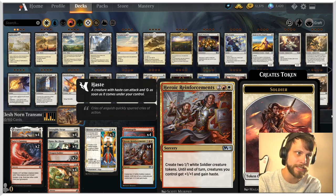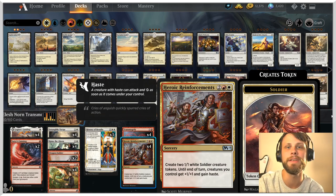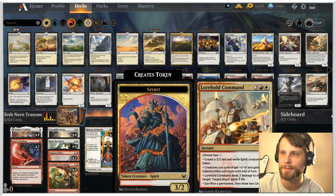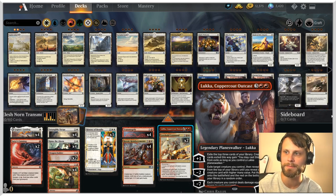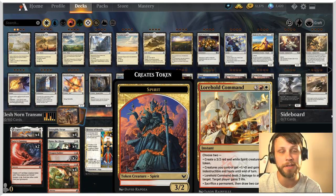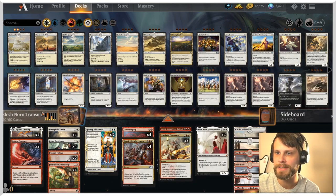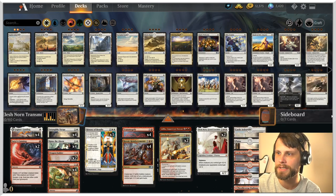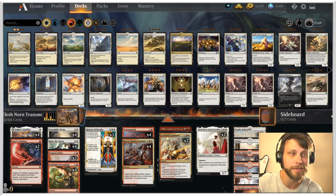Transmogrify is of course a four-of. We've got Heroic Reinforcements as a four-of as well — a really powerful spell. It pumps out tokens, buffs everything, and gives everything haste. We have Lukka as a one-of — a bit of a slower Transmogrify but that minus-two gives you that same ability. Lorehold Command adds flexibility. The land spread is pretty basic: 24 lands, Castle Ardenvale, and Castle Embereth for a little tech.